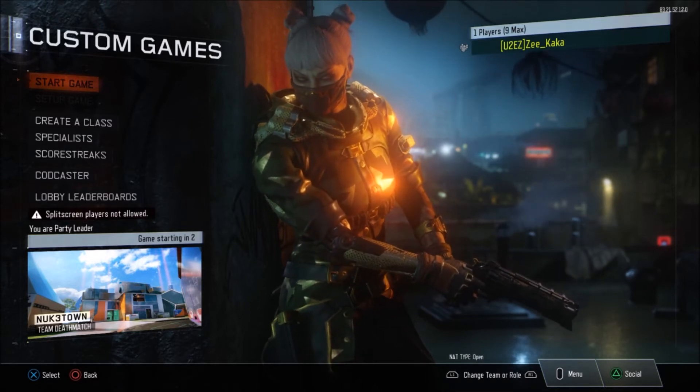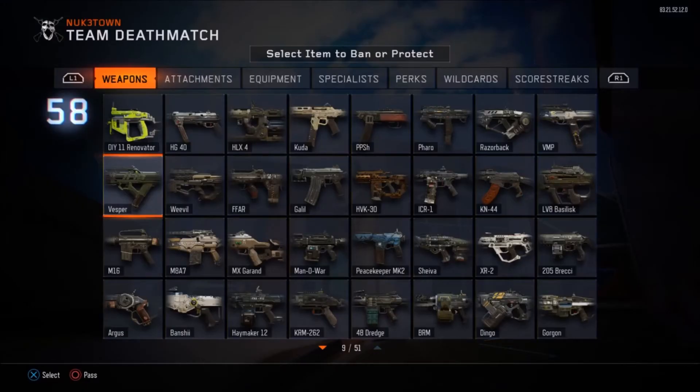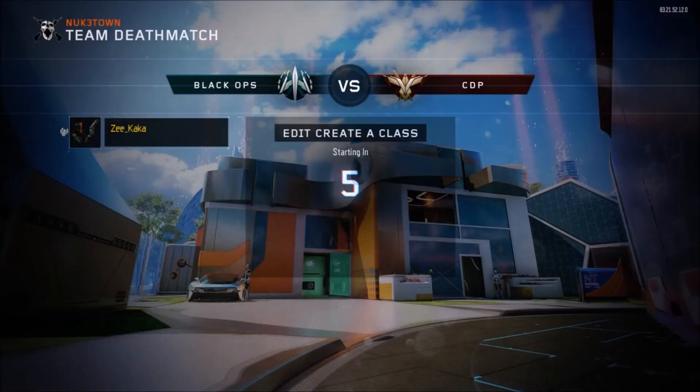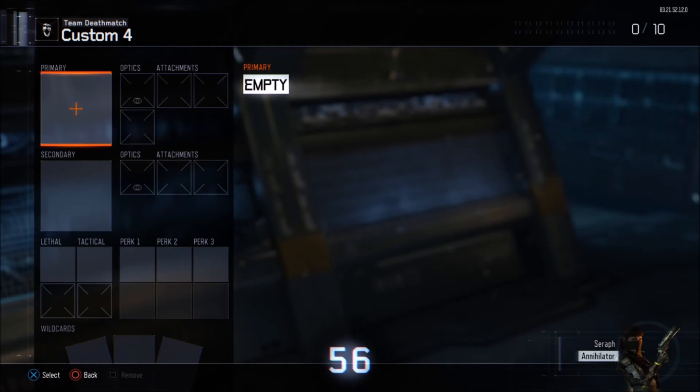My friend will be on the multiplayer public screen. Once I tell him to send me in, there's a five-second countdown. I'm going to go down to the MR6 and ban it. Once I ban that, it goes to edit created class — I hit X and go down to custom four. My friend Static Ninja is going to send me an invite, and once I join, he'll take me to custom games.